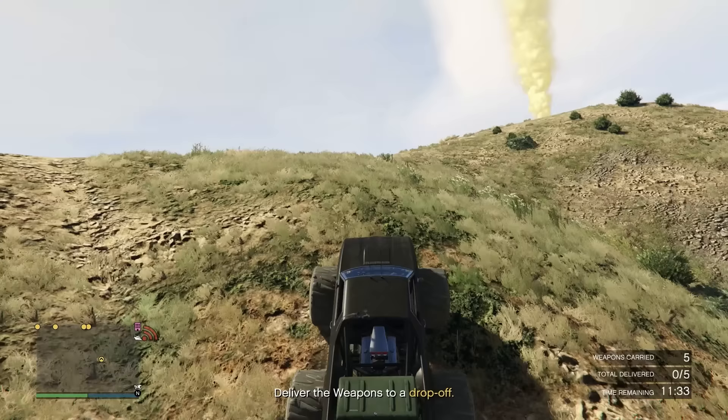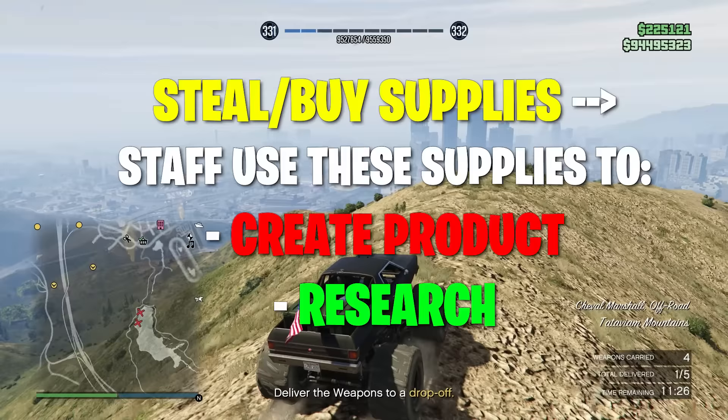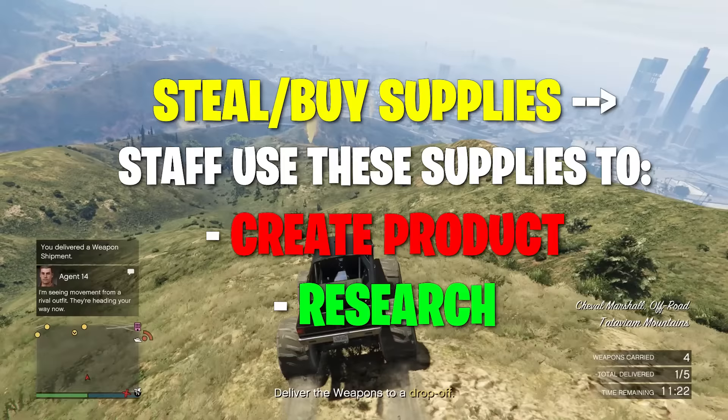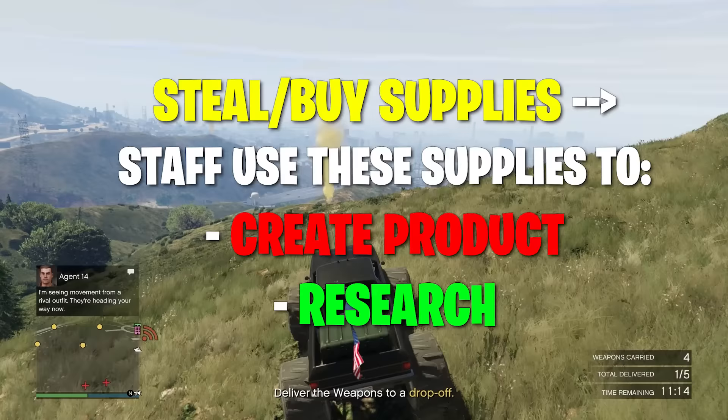What is the bunker? It's one of the passive businesses in GTA Online. What you will do is either steal or buy supplies for your bunker, and the staff in that bunker will slowly turn those supplies into product that you can sell. Or if money making isn't what you're trying to do right now, they can also turn those supplies into research so you can unlock exclusive items.